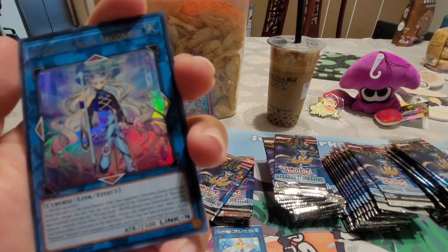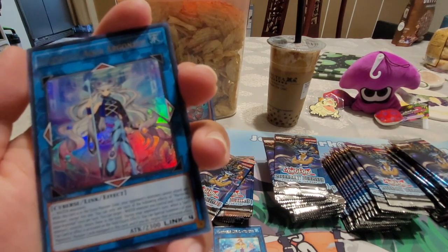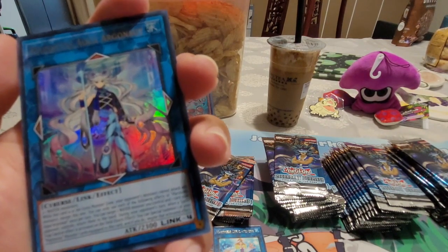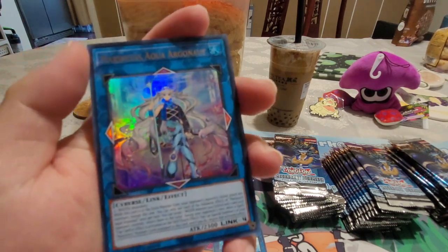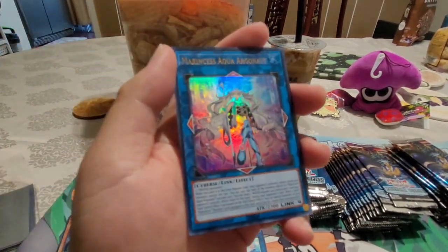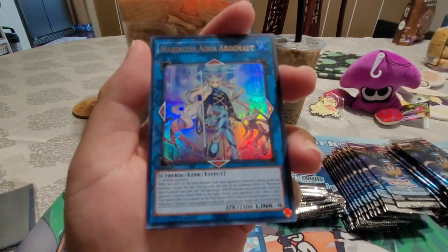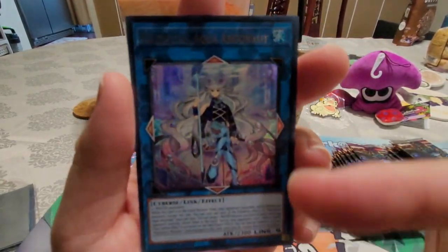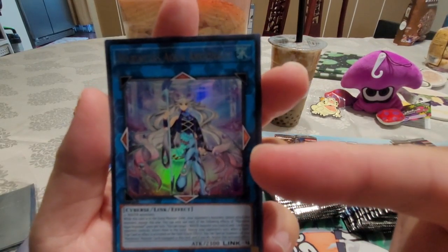You can target a water monster you control and one your opponent controls — return them to the hand. During your opponent's turn, when your spell or trap is activated, you can special summon it. When your Marine Says monster's effect is activated, you can negate it. This is what we needed from our box! Look at the art, guys — this literally says 'step on me mommy.'